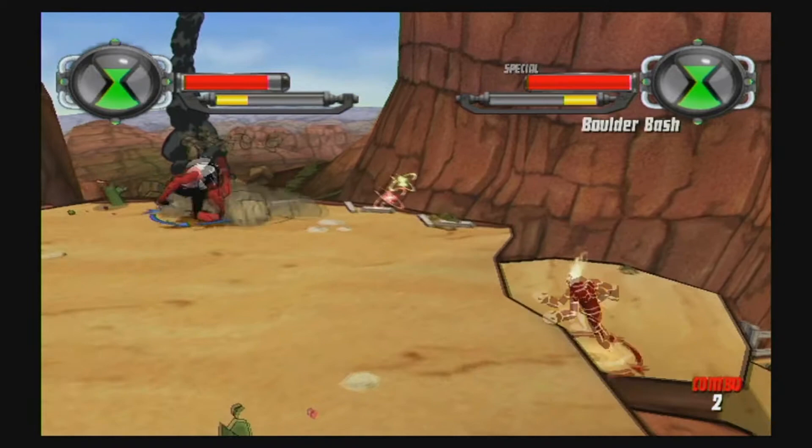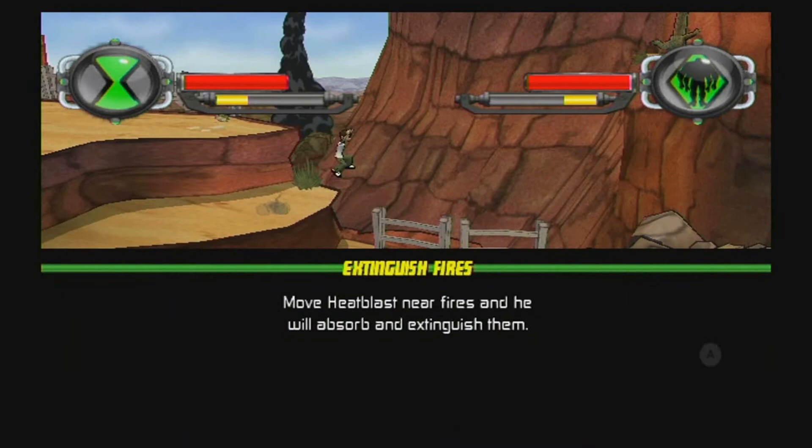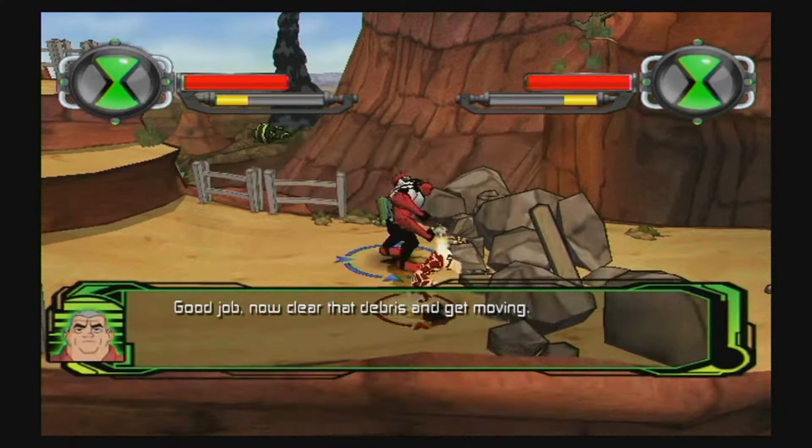Transform back to Ben anytime by pressing up. I'm fine. I'm good being fire blast. Move Heat Blast near fires to extinguish them. Yeah, extinguish fire — and then probably four arms to break it. All right, we can work together to clear it.